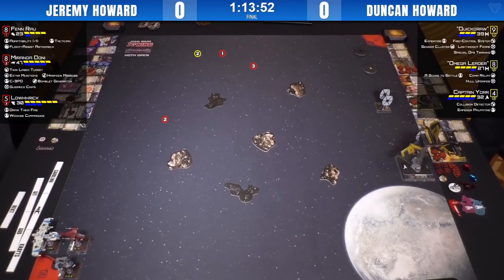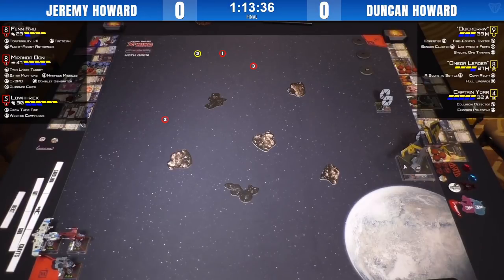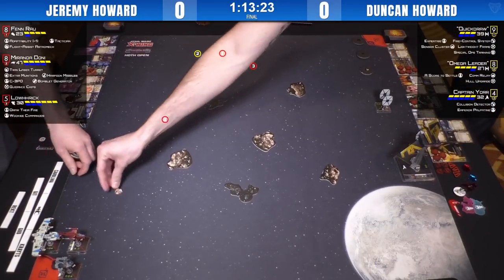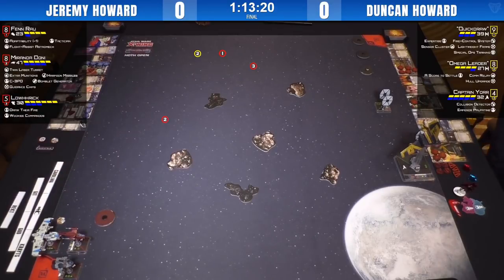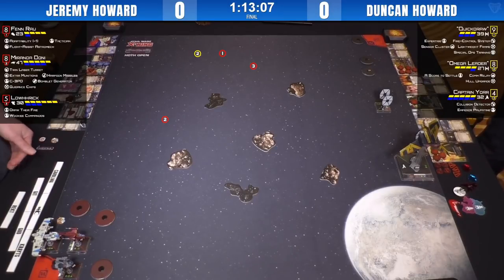Tim, you just want to run through Jeremy's list one more time for anybody just tuning in? Sure. This is the third match in a row we've seen Jeremy. Jeremy, you've been doing really well so far today. Jeremy's running a variation of the list called EGO, which is Massive Damage Mitigation. He's got a Miranda Dhoni at 47 points with TLT regen, Extra Munitions, two Harpoon Missiles, a Bomblet Generator, C-3PO for extra damage mitigation, and Guidance Chips. He opted to go for C-3PO instead of Sabine — happy to take that slow bleed and win lots of matches on points at time, which he definitely has this weekend. Just goes to show his endurance as a player.